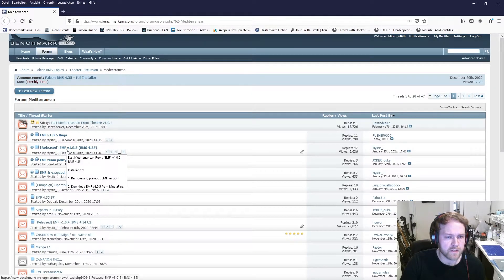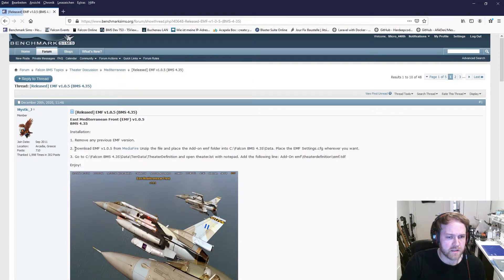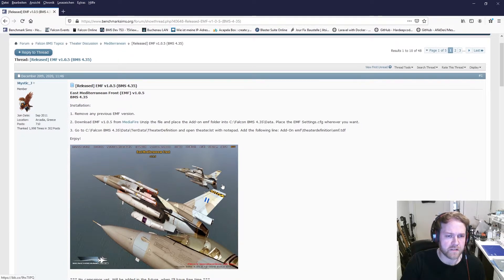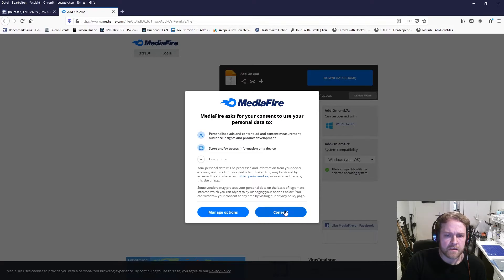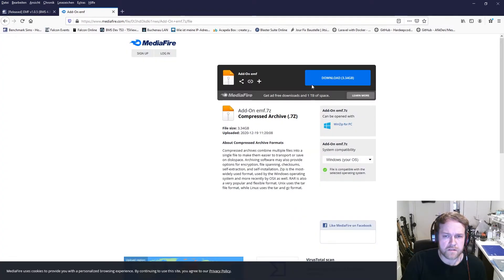You can see 'Released EMF version blah blah' - that's mostly the main page where you find the download link, information, and so on. In this case we have luck - there's a download link from MediaFire. Mystic J posted it and we want to install it, so let's download it. It's a 3.3 gigabyte file so it'll take some time - we'll see each other when it's done.